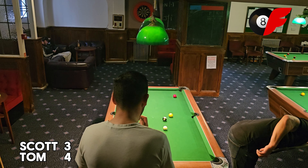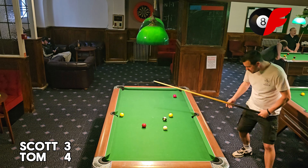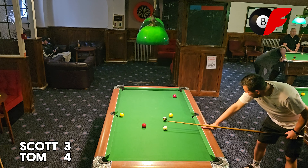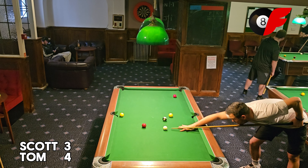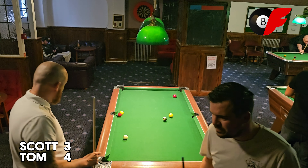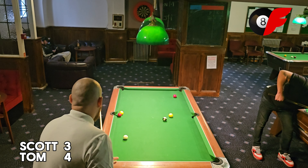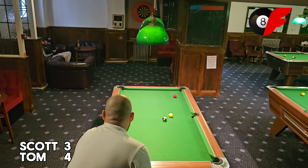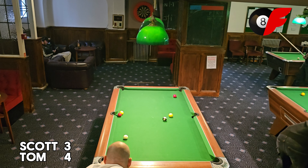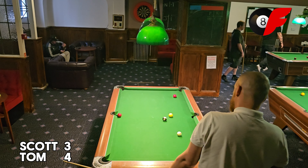That ball is blocking Tom's view into the middle — unless he can take notes from Scott's playbook and use his yellow to push the red in. Nicely done — again, very close but not close enough. He's left Scott with a tricky shot. This final frame is really tense — I can feel it through the screen. I think Scott's going for the up and down here. He is — he's got it. Move your head — it's in.